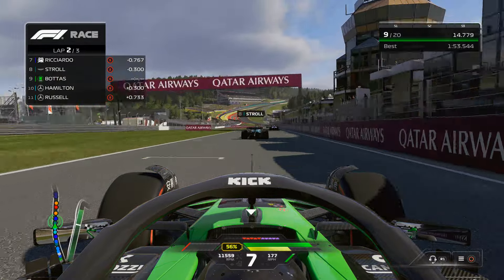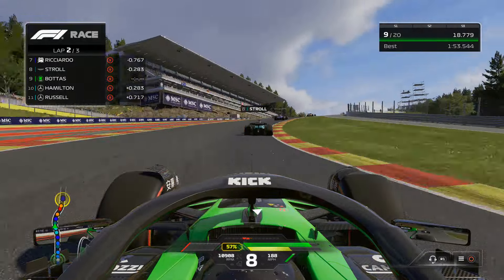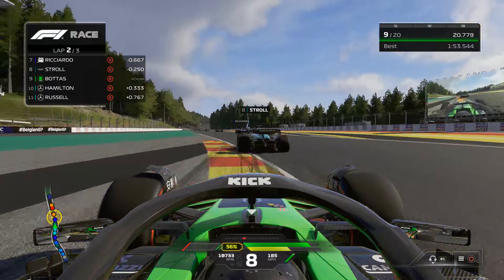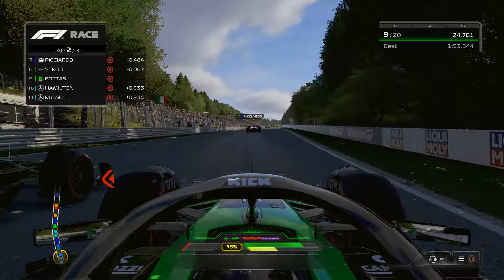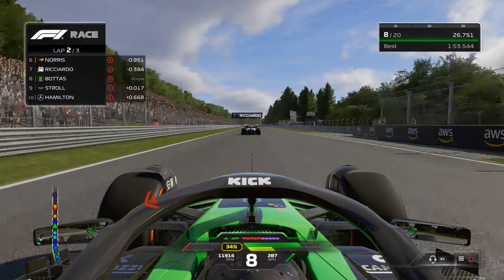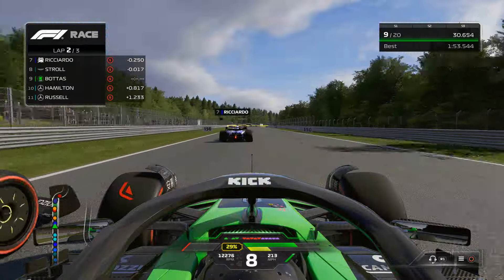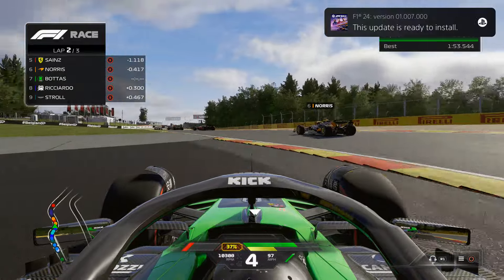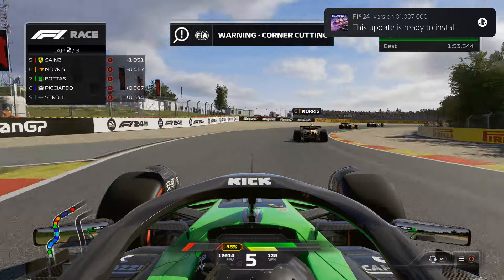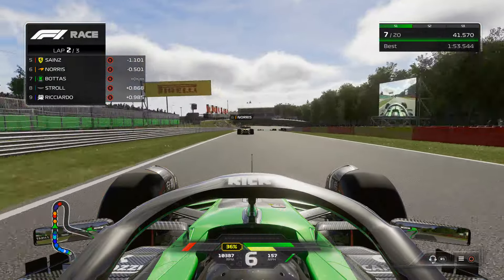Mercedes, man — what a shit show this is for them. Lance Stroll is up next. Look at the speed of Lance Stroll in the Aston Martin, but Daniel Ricciardo is up next. An update is ready to install as we fly over the track. Lando Norris is up next — tell you what, we're flying here.